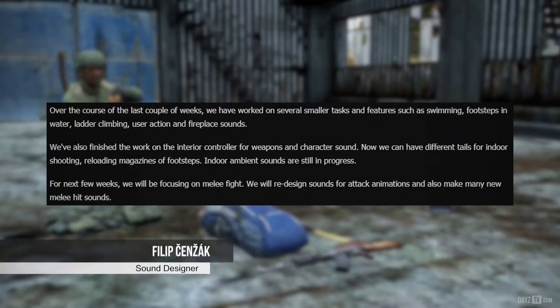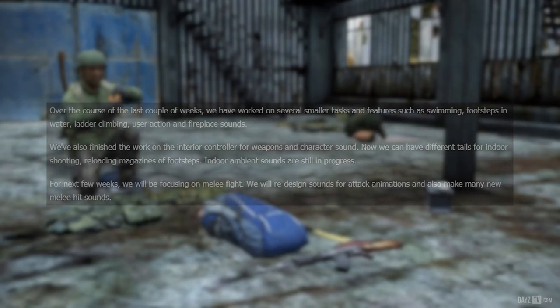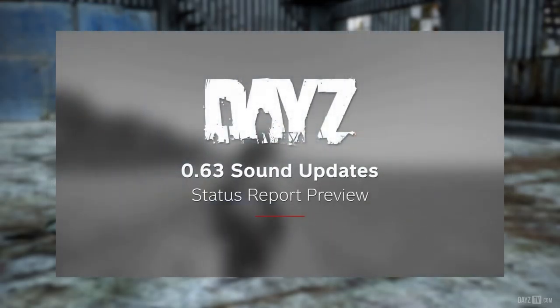Next up we have a few words and an audio tease from sound designer Philip. Over the course of the last couple of weeks, we have worked on several smaller tasks and features such as swimming, footsteps in water, ladder climbing, user actions and fireplace sounds. We've also finished the work on the interior controller for weapons and character sound. Now we can have different tails for indoor shooting, reloading magazines or footsteps. Indoor ambient sounds are still in progress. For the next few weeks, we will be focusing on melee fight sounds — we will redesign sounds for attack animations and also make many new melee hit sounds. Now let's take a sneaky little listen to new audio coming to 0.63.